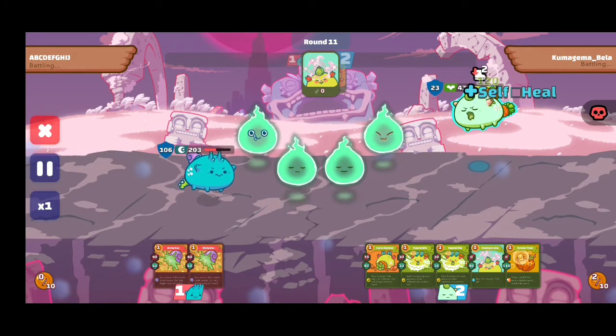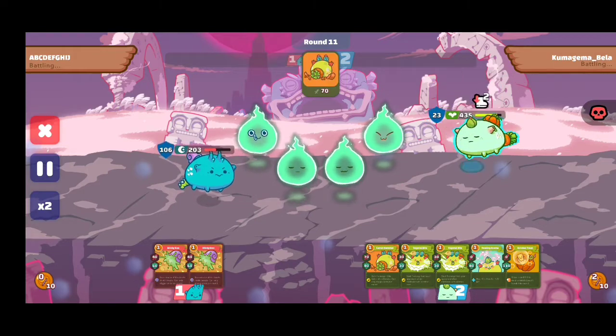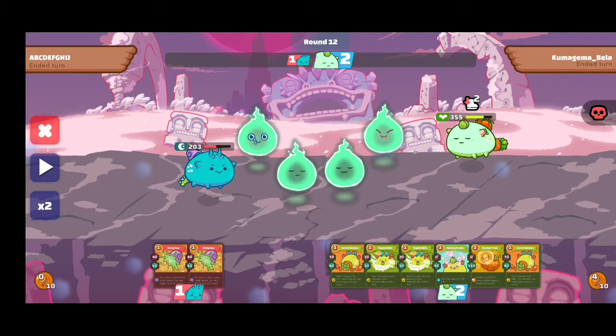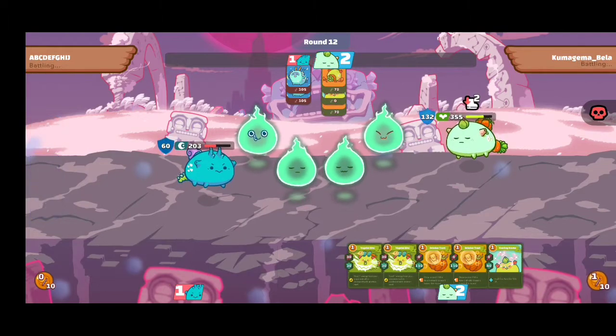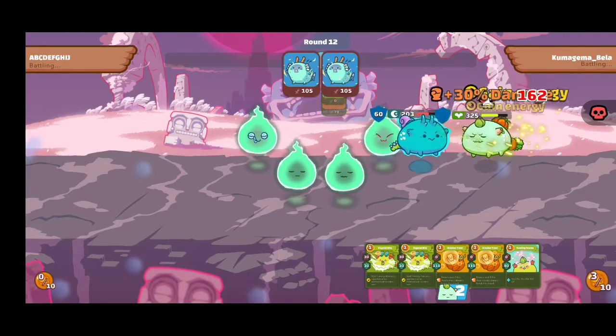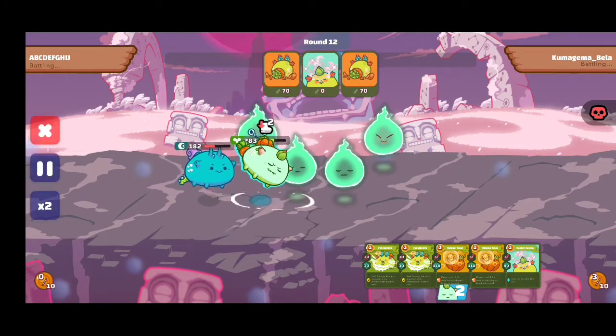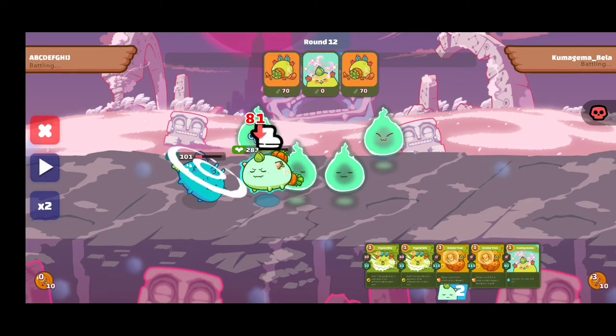If you actually want to counter Terminators as a beginner, you just need a plant at the rear side and use this lineup of cards: Vegetable Bite, Healing Aroma — this is OP — October Tree, and Carrot Hammer. Carrot Hammer gives you energy, so it's very useful. That is how I got countered. I almost killed him but I didn't think of it early enough — maybe if I had, I could have won that round. Hope you learned something guys!